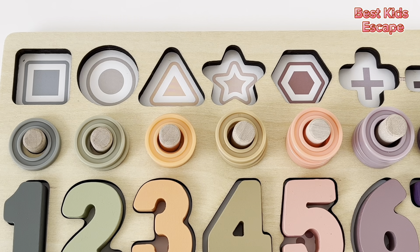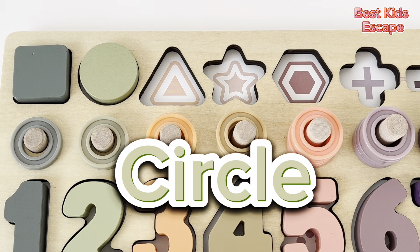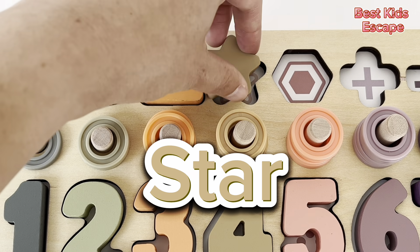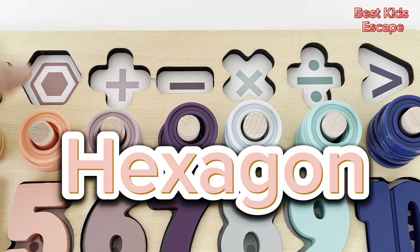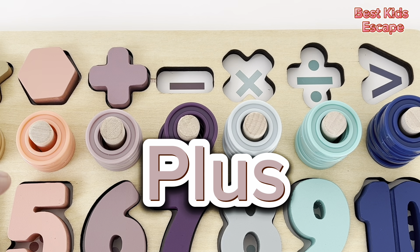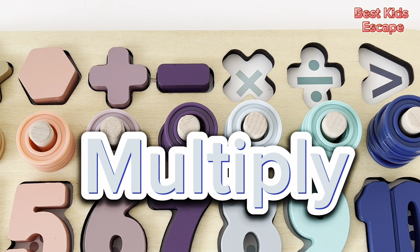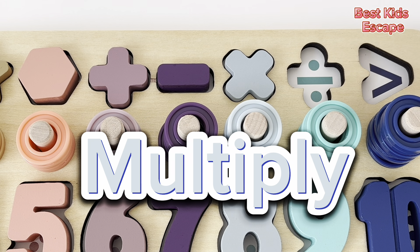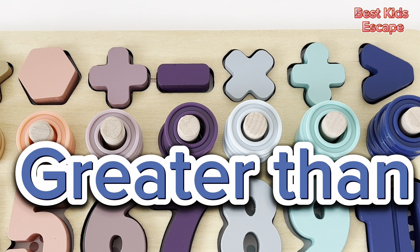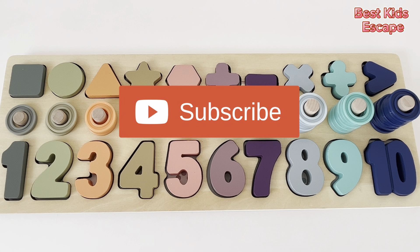Let's learn our shapes. This is a square. This is a circle. Triangle. Star. Hexagon. Plus sign. Minus sign. Multiply. Divide. This is the greater than sign. Great job, everyone. We found all the missing pieces. Thank you for completing it with me.